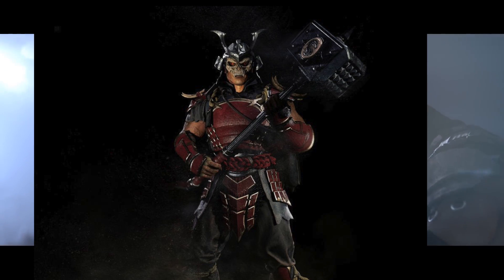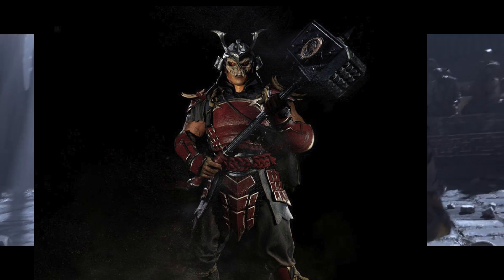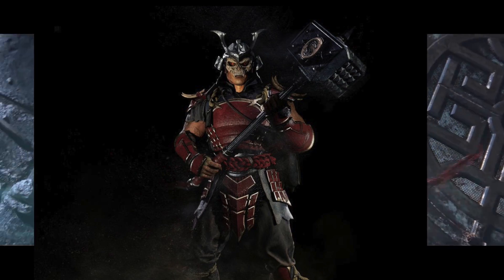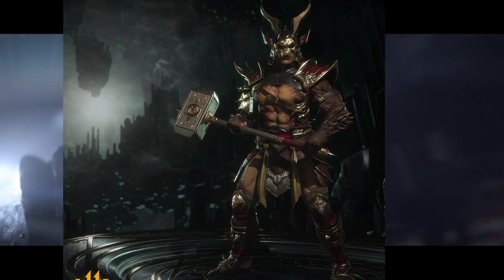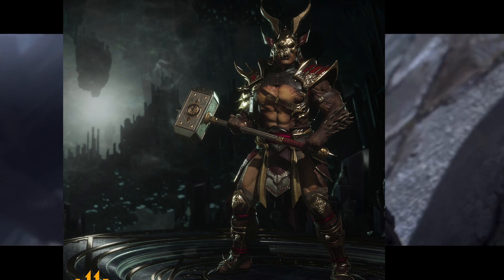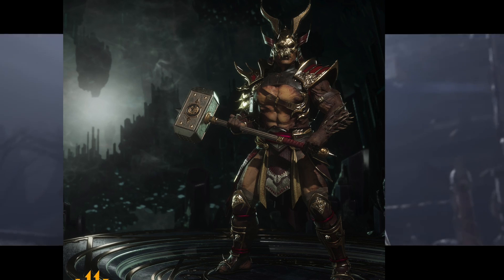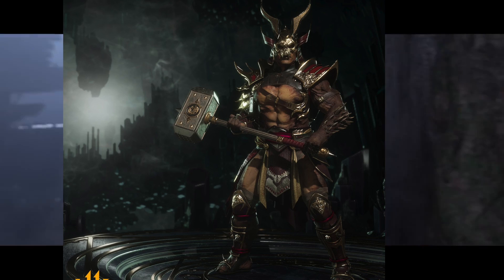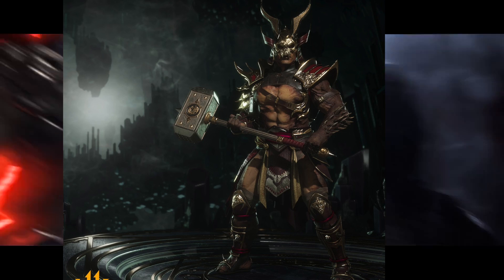A lot of people are thinking that Onaga and Shao Kahn somehow merged, or somehow he got some of Onaga's DNA and mutated half dragon, half Shao Kahn. You guys can see right there on his left arm he has giant spikes and he definitely looks scaly. The hammer looks amazing — got that Mortal Kombat logo in the middle — looks so cool.